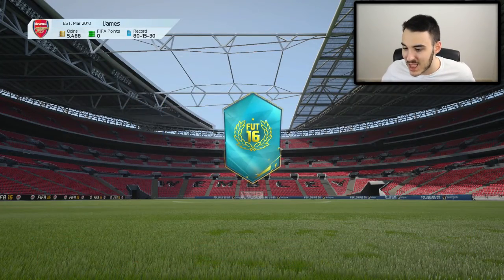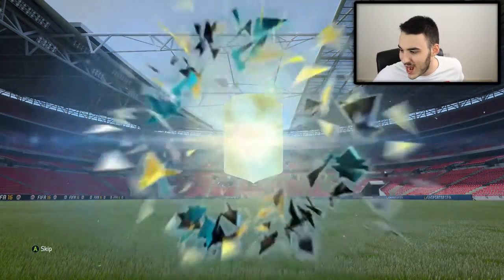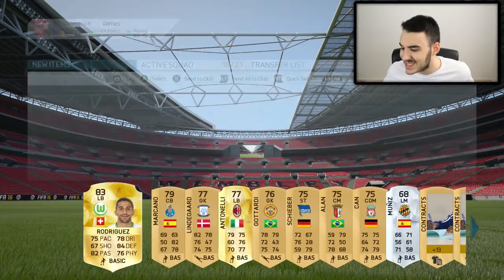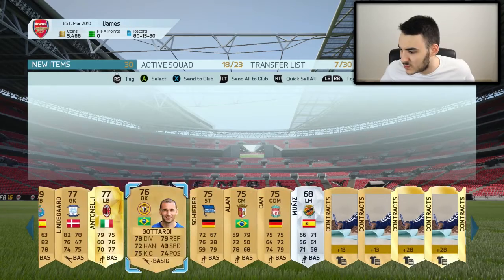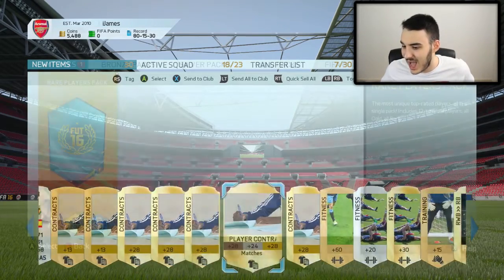The next pack is a mega pack. Hopefully we can get someone in this pack. There we go — a left back from Wolfsburg, so another Wolfsburg player. Rodriguez, 83 overall, not that bad to be honest. We get a couple of other players as well — Can from Liverpool, and obviously contracts and that.